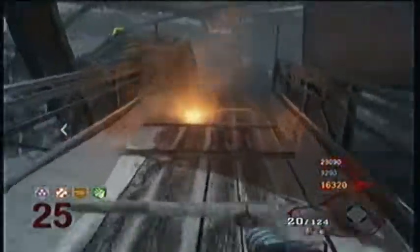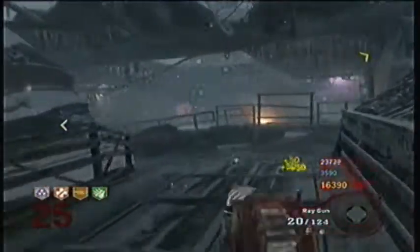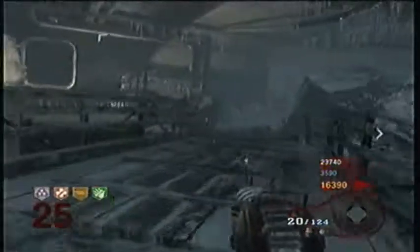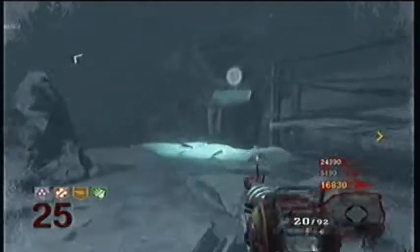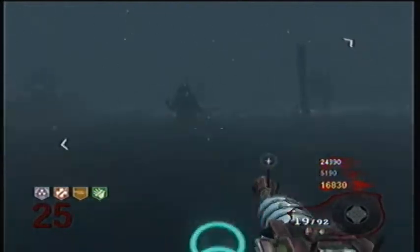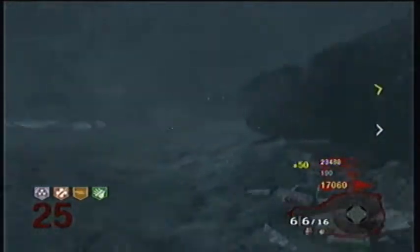For high-level strategies, set up claymores on this bridge to make sure zombies don't come up — this is around level 25, some of my highest rounds. You have to watch out for people coming behind you, but it's a really good straight shot. Also, George started hauling at high levels so I had to do the circle, but you can cool him off — just watch out because at high levels he can mess you up. I had the Ray Gun and double pistols with rocket launchers.